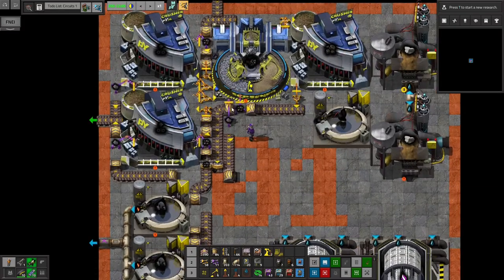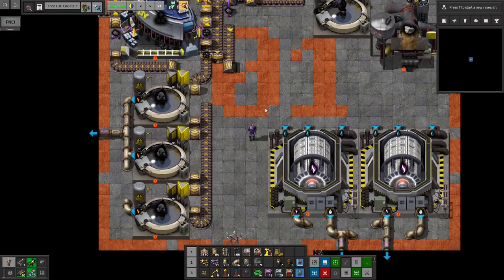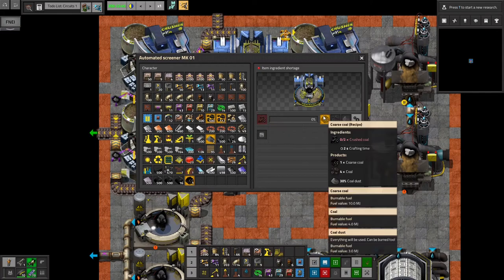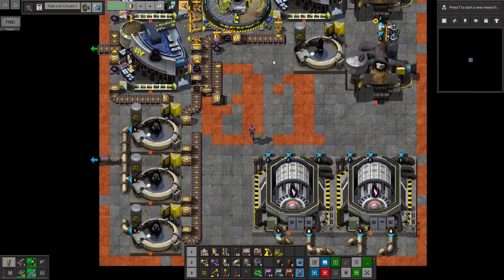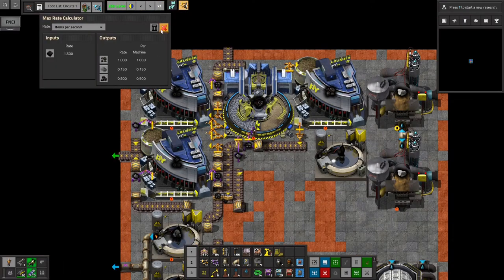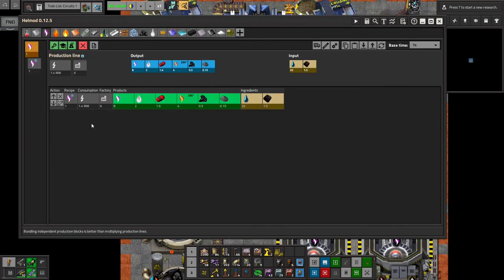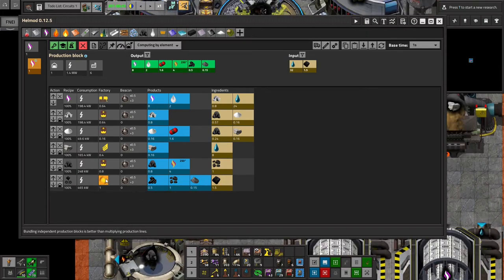I wanted to see if I could fit a setup where we actually use all of the crushed coal. I've kind of been remodeling, trying to see if I can fit everything in where we turn the crushed coal into coarse coal and coal, and turn that into more coal and then turn all that into coke. So we end up not outputting crushed coal that we need to get rid of, and having a better raw coal efficiency. And I'm just now realizing I might not actually need that secondary crusher now.